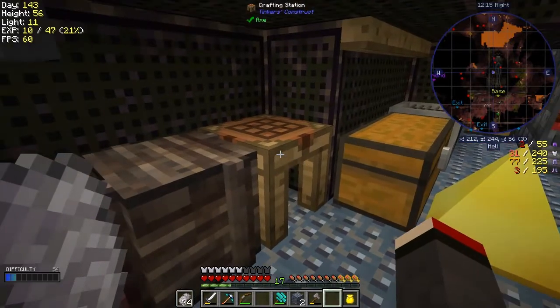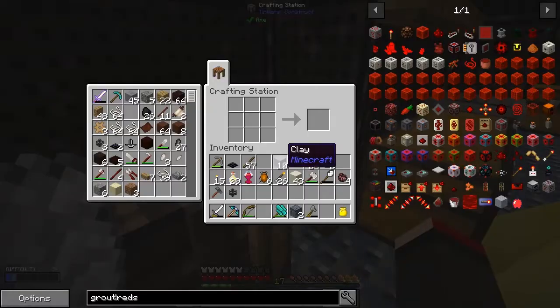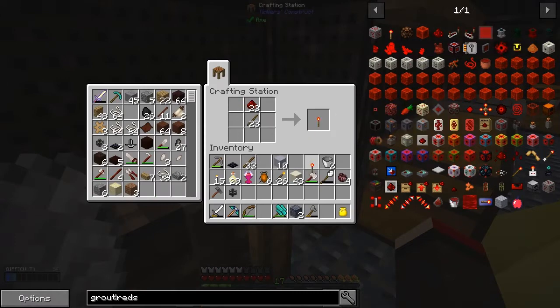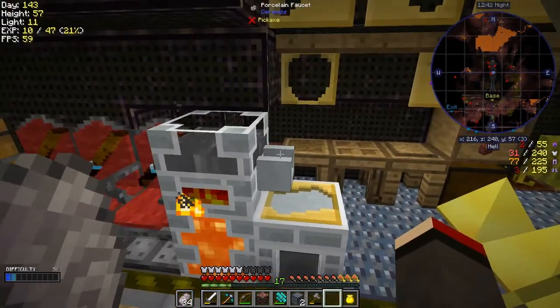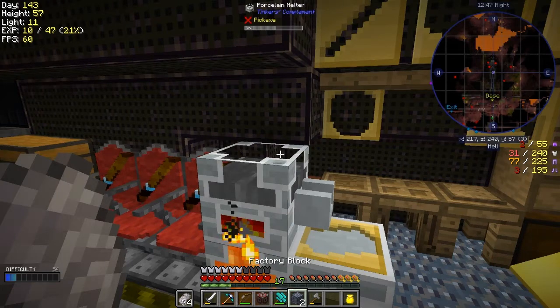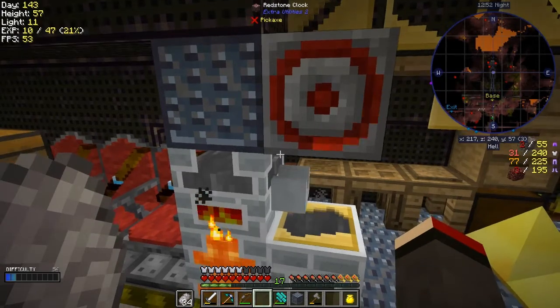Now I want to make a redstone torch to get this thing going a bit faster. First of all, redstone torch - let's make one of these. I don't have that much redstone so I'm not going to waste too much time doing this. A redstone clock - I've got one redstone clock, fantastic. Let's go over here and put that redstone clock. I think I just need to put it on top here, put a block here for example, and then put the redstone clock in front of it - sure enough, that's working great.